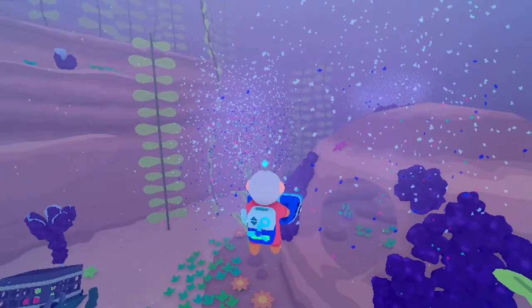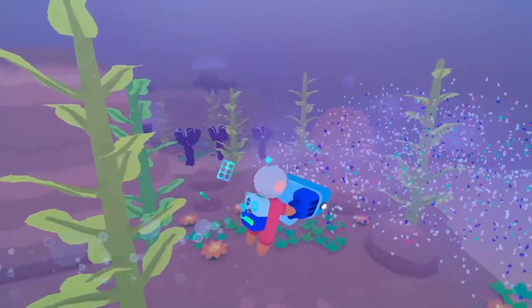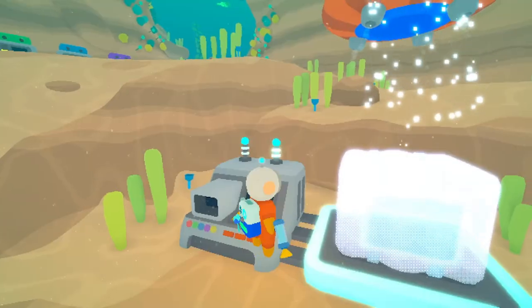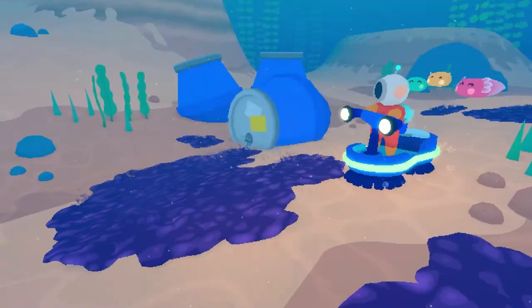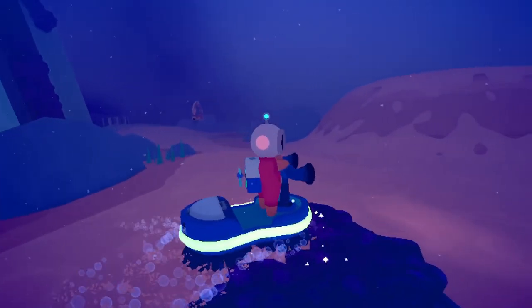The Scrap Vac. Using its suction, the Scrap Vac is designed to suck in microplastics which otherwise can't be collected. Later in your adventure, you'll have access to the Puddle Scrubber, a more relaxed and effective way to remove thick layers of goop from the ground.